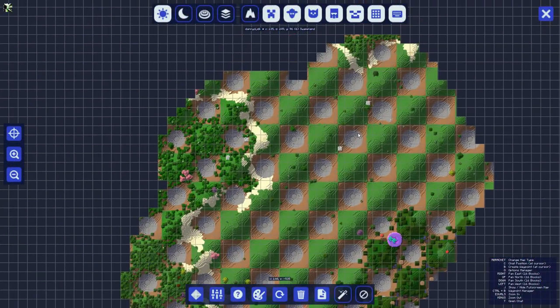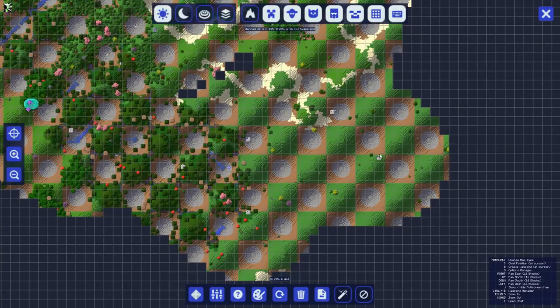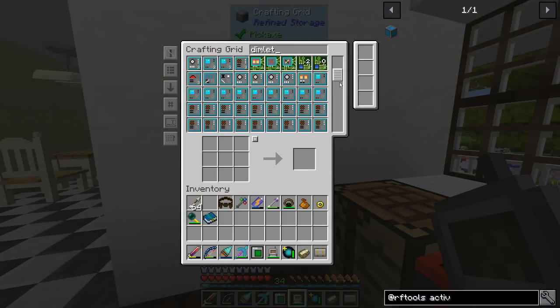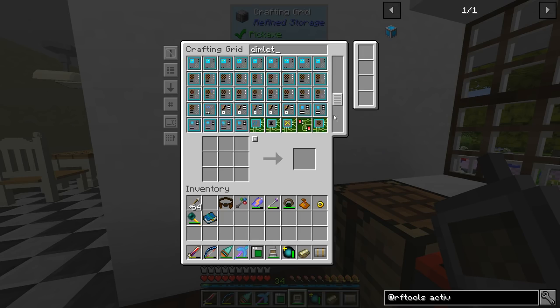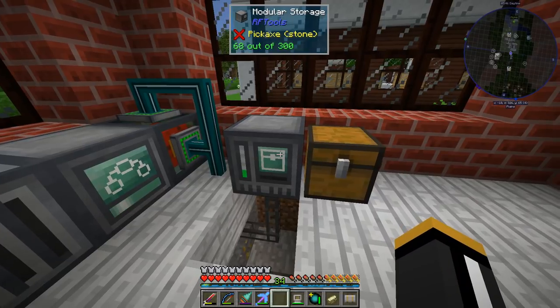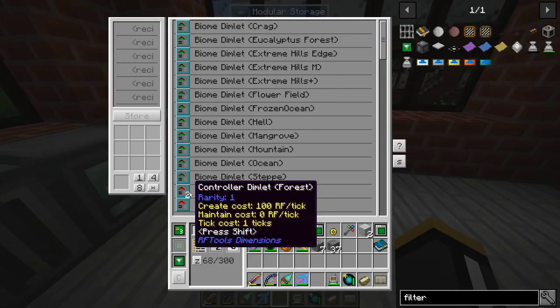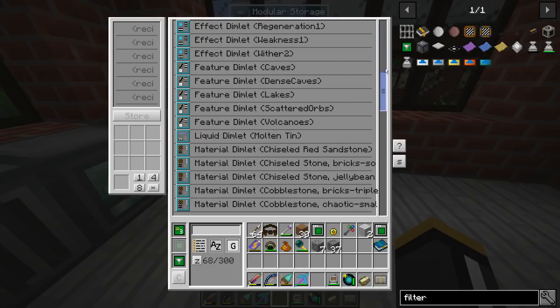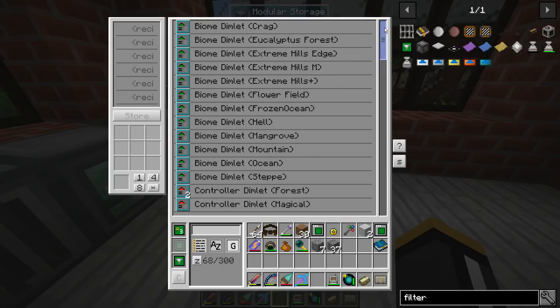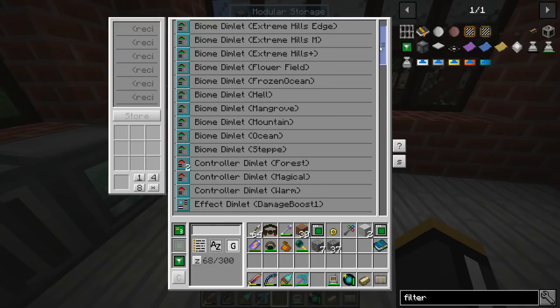I explored all this area and you can see all these little gray squares — those are the dimlet buildings. I had quite a few of them. To organize my dimlets, I'm using the modular storage from RF Tools because it lets us see everything and sorts by type. All our biomes are on the top in alphabetical order. There used to be a nice module that would group them really nicely, but this is good enough.